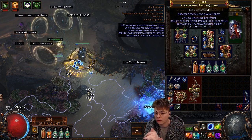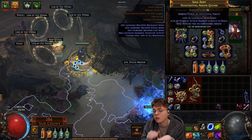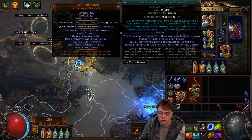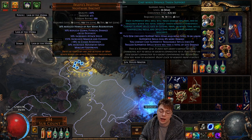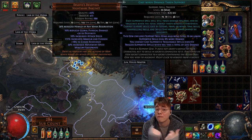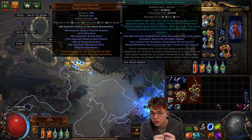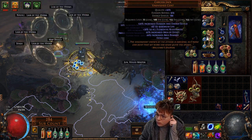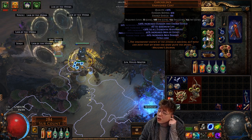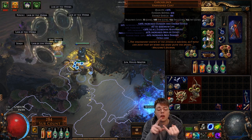My quiver is awful — it just has an additional arrow. Ideally you'd try to get a Shaper quiver with movement speed, additional arrow, and life. That would be the GG option. I'm using Devoto's Devotion just to run around faster. You could get a much better helmet with high life and nearby enemies have reduced chaos resistance — that would also be a very big DPS increase, because currently I'm doing very little to lower enemy chaos resistance. For chest piece I'm using Carcass Jack currently, which gives a bit of AoE and a little bit of damage.